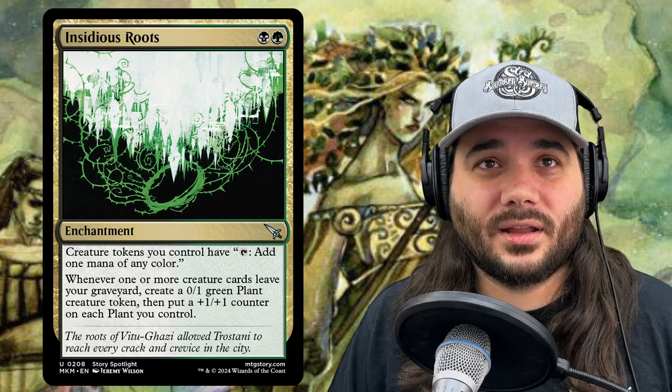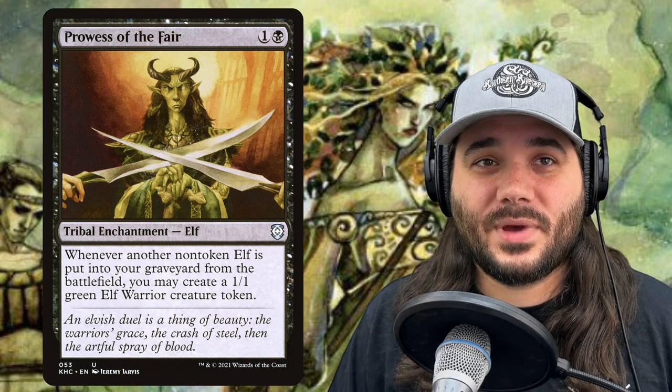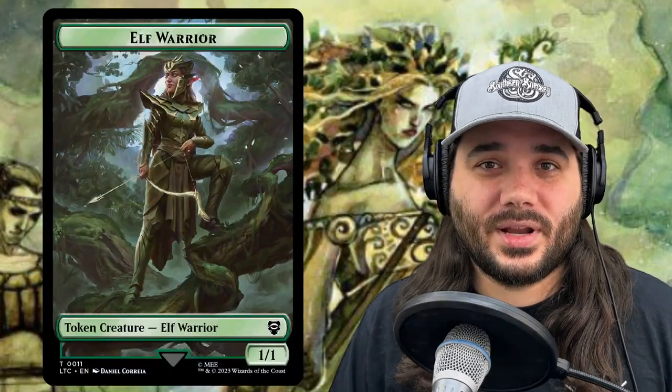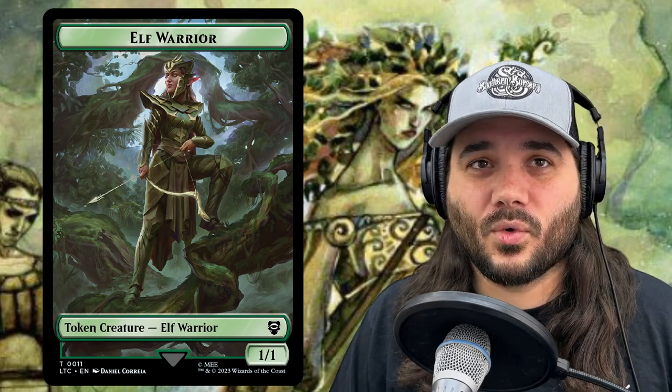Next we've got Parallel Lives, costing 3 and a green — an enchantment that doubles your creature tokens. It's half of a Doubling Season. Next we have Prowess of the Fair, costing 1 and a black. Whenever another non-token elf is put into the graveyard from the battlefield, you may create a 1/1 elf warrior creature token — so whenever your things die, you repopulate your board.